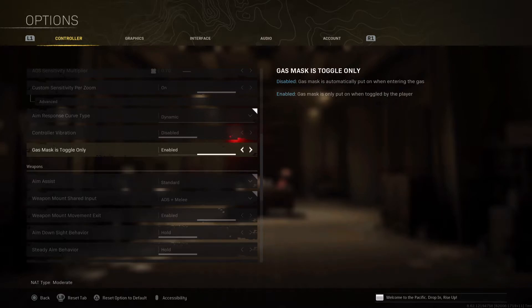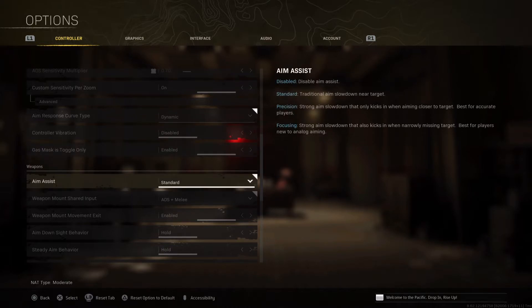Gas Mask Toggle was introduced in Season 5. By default it's going to be disabled, so your operator will take out the mask automatically. But if you keep it enabled, it becomes a priority option and you can toggle the mask manually by pressing the button. It's very helpful — I don't know what took them so long to introduce this, but I'm glad it's here. For aim assist I'm using Standard.